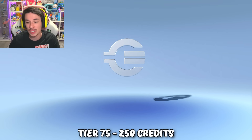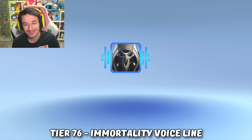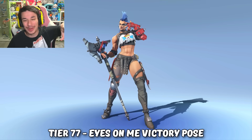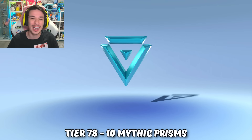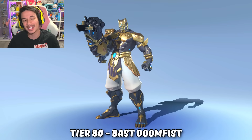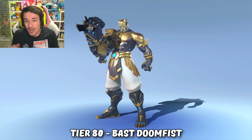At tier 75 another 250 Overwatch 1 credits. At tier 76 we got a Reaper voice line — funny enough — 'Immortality.' What a joke. You also hear the sound effect from his mythic skin. Tier 77 we got a Junker Queen victory pose, which looks very cute but funny because I wouldn't imagine Junker Queen doing that kind of pose. At tier 78 we got the final 10 mythic prisms. At tier 79 the final 200 Overwatch 2 coins.